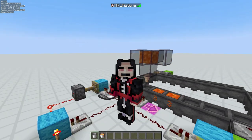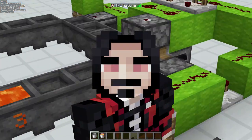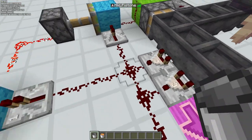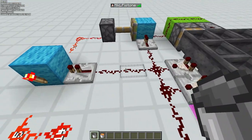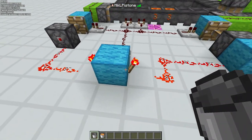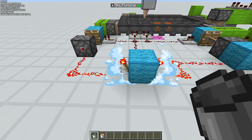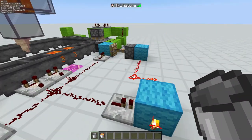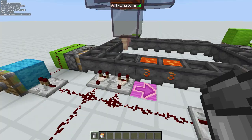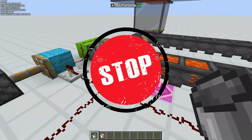But we also need the system to stop when it's filled. That's why we have this comparator. When this then gets to a signal strength of 3, this repeater will get powered, and that will unpower these two torches, making those two pistons retract. And that will cut off the signal for these two repeaters, and the system will stop.